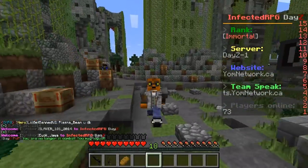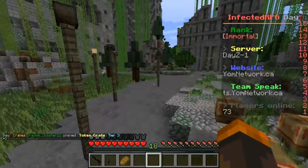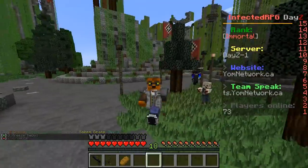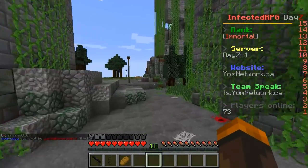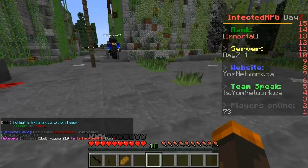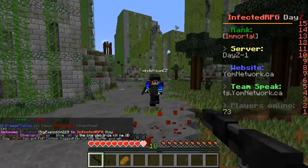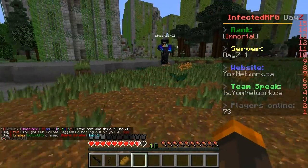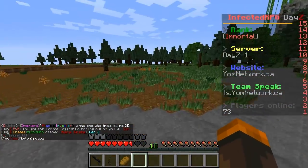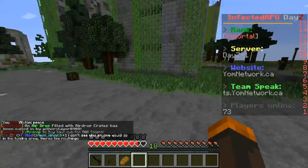Thank god that guy just left us alone because I thought we were gonna die again. Oh my goodness, there's another one! Please, easy - no no no, don't hurt me! I just got away from someone. Okay zombie, you're gonna be my best friend. Juke him - looks like he has ammo. Actually he doesn't. I'm gonna say peace, dude. Why is he still shooting at me? Is he punching me? Peace, dude, let me live!